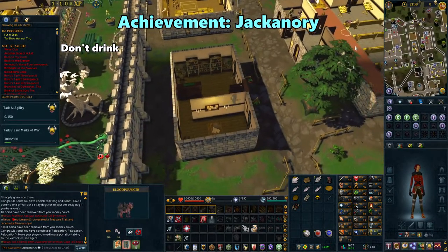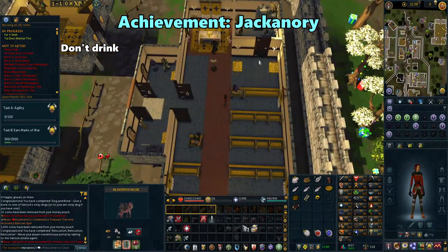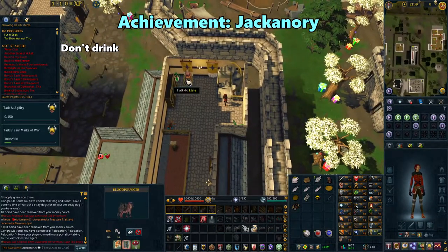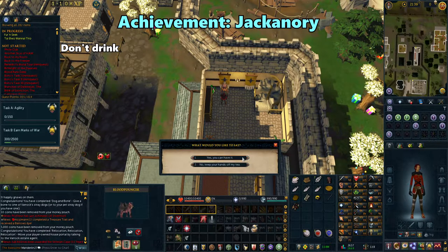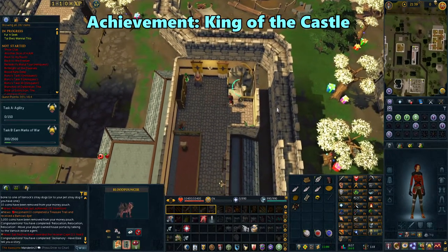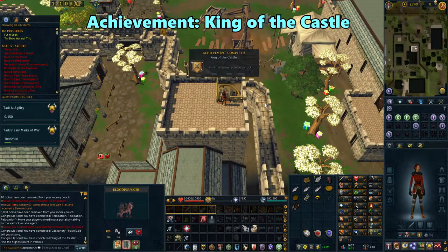Now go northeast into the chapel and go up the stairs. Use your tea on the NPC — careful not to drink it. Choose option 1 to hand it over and you'll complete that achievement. While here, keep climbing up the staircase until you reach the top floor to get King of the Castle. This will also work on the Varrock palace guard tower.